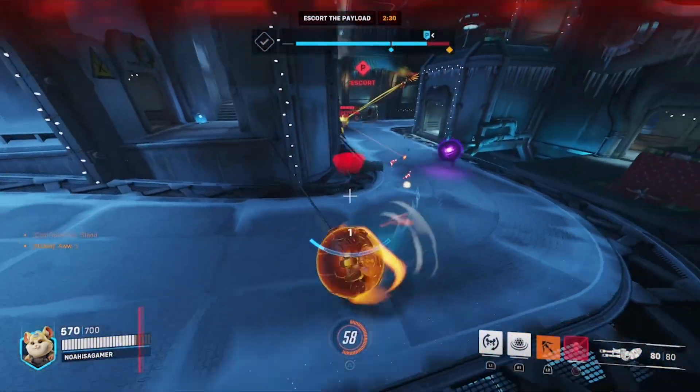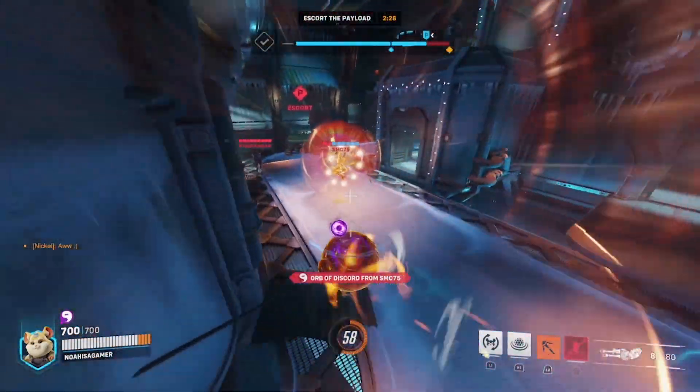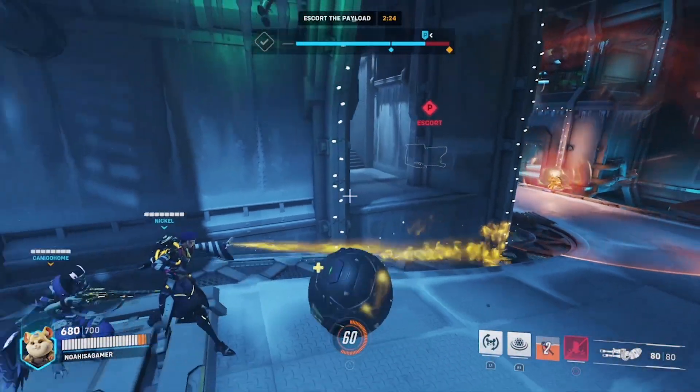What I'm gonna do is round this corner and create space for my team to push the advantage, and make a Zenyatta waste his ult, which is pretty nice. Can't complain about that.